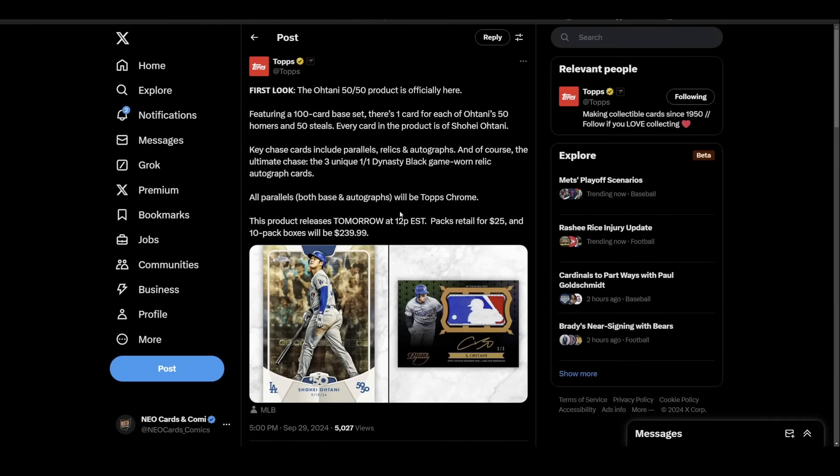Just sit this one out or wait and buy singles. I actually don't think this is that bad. If you're mad about this — are you mad because it's Ohtani, or because they didn't make it of your favorite player, or you don't think Ohtani is deserving, or you just don't like the idea of Topps printing cards? We'll wait and see exactly what this thing looks like and what it rips like, but I honestly don't have a huge problem with this, at least at face value.